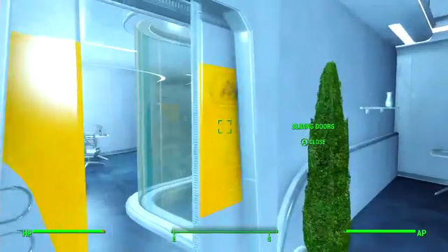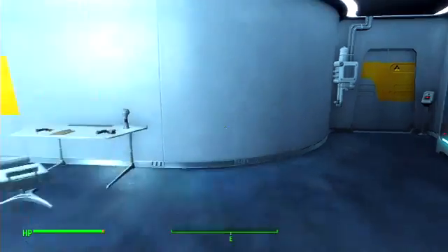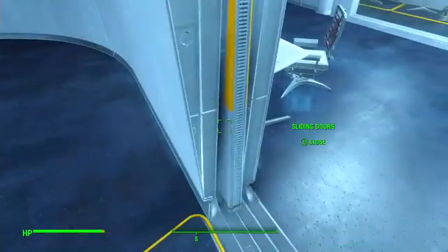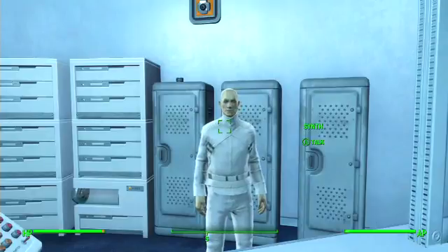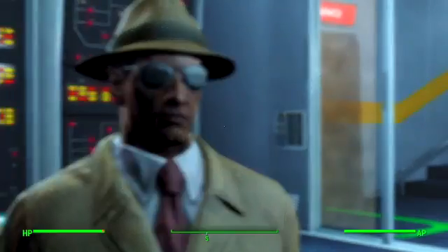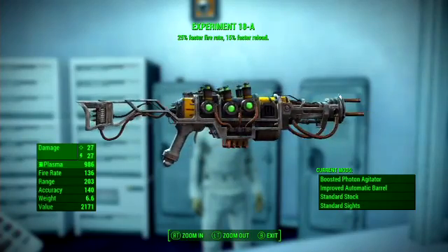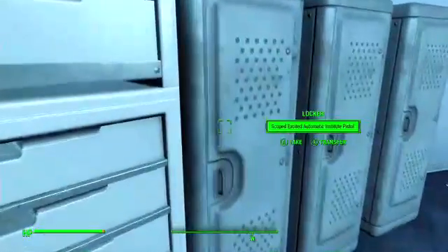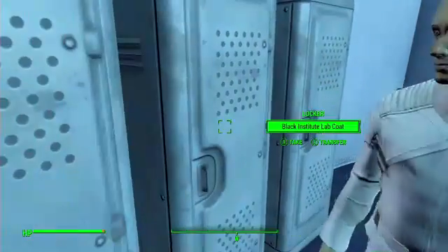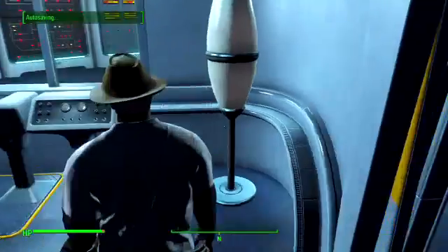There's a little cell where you keep Shaun — you'll get really confused. I'm trying not to ruin the story, but the super spoiler at the end is something to do with Shaun, so be careful. Also, you can buy a legendary weapon from him — I think it's called Experiment something, like Experiment 10A, but I can't quite see it on my screen.